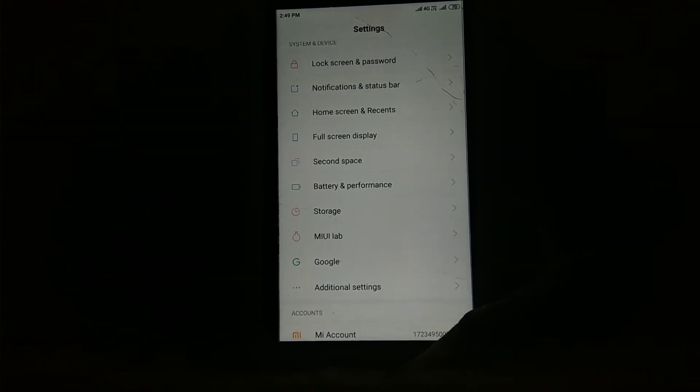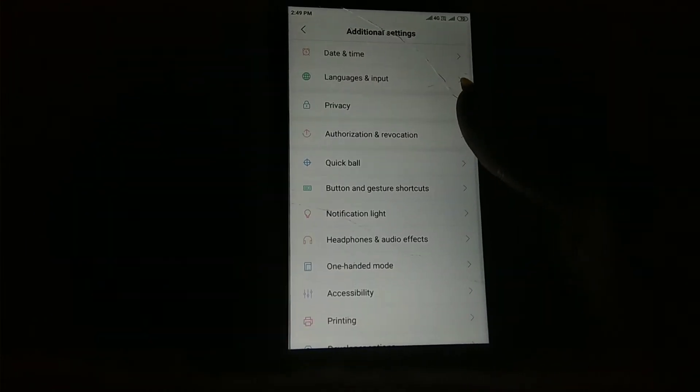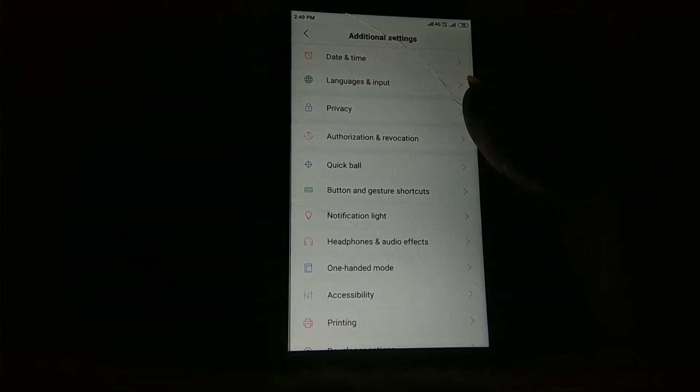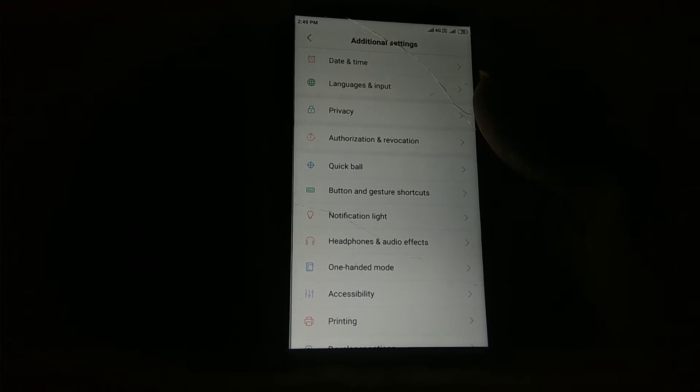The next bug is that backlight button lights are not working. In my case they are permanently not working because my device fell in water and the LEDs are gone. After flashing on your phone, check whether it is working on your device or not.